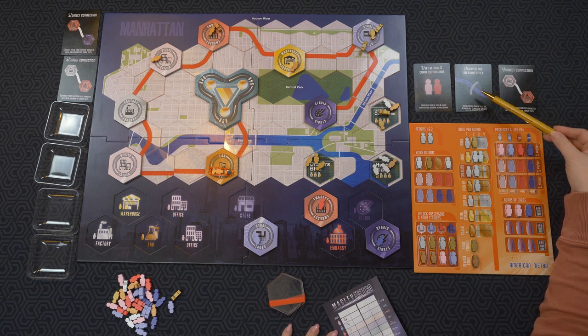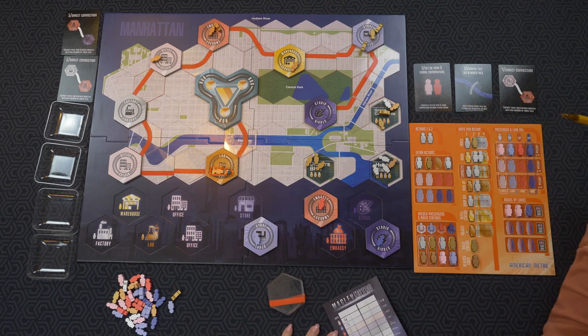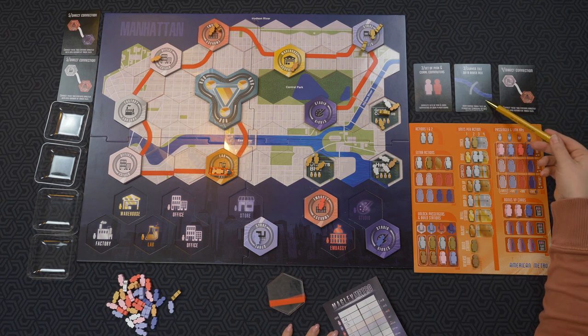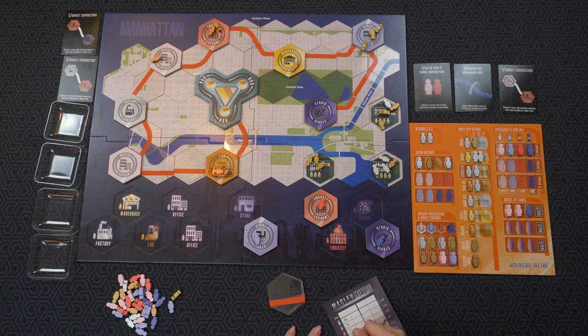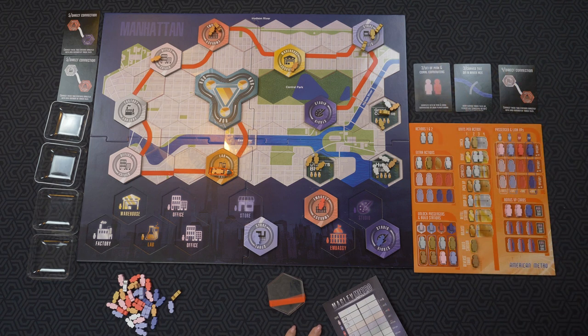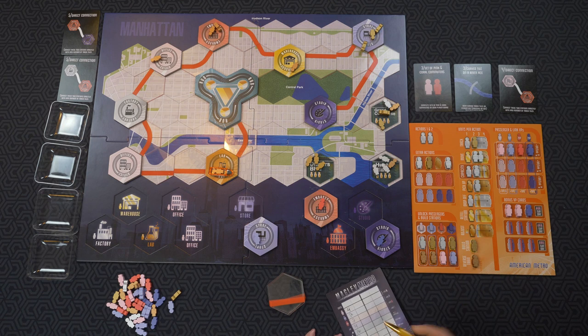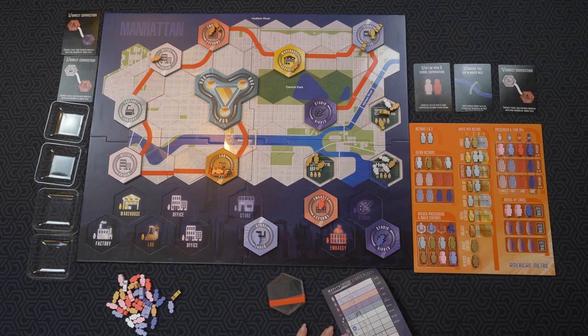I have two tiles that are curved over a river, so that would be six points. Sets of pink and coral — I only have one, so that would be three. This is four — so this one I take because it's the highest one. That was six, and then I get an extra one because of this, so I take the next one up. I only have one set so I take this four. These were zero. Let's count: 16, 17, 18, 19, 20, 21, 22, 23, 24, 25, 26, 27, 28, 29, 36, 37, 38. I think I had 38.